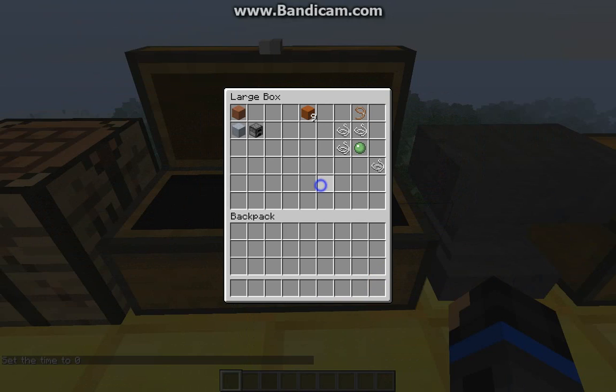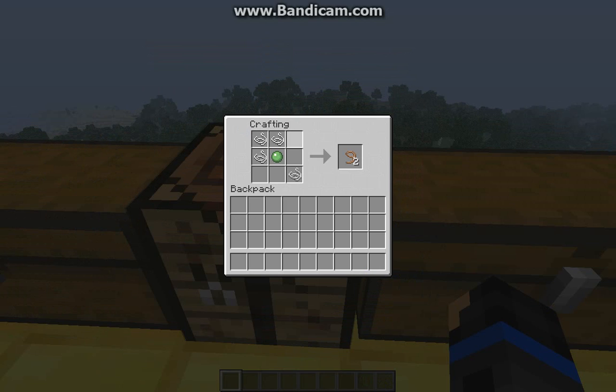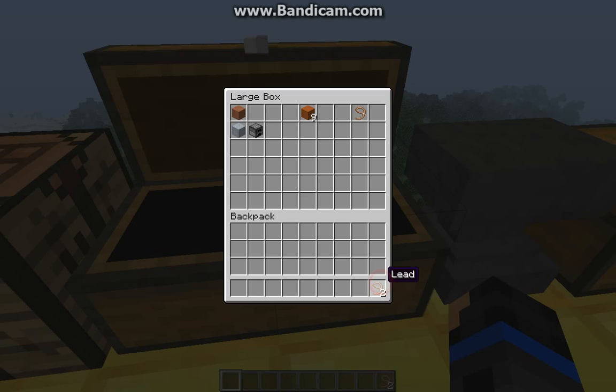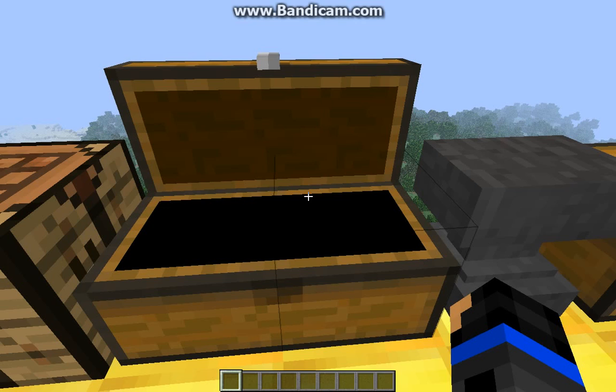Next up, we have the horse lead. And to craft the horse lead, you're going to need four string and a slime ball in that crafting pattern. Sorry for the lag. So as I showed you, this is how you craft the horse lead, and you craft two of them. I will show you what we do with these horse leads with the horse a bit later.